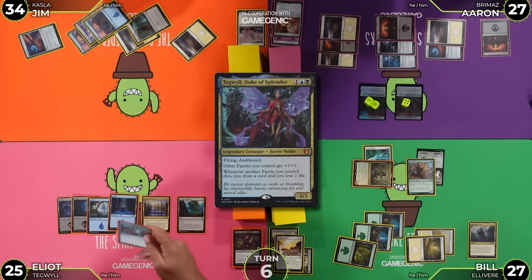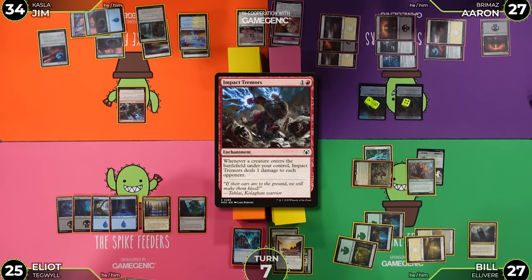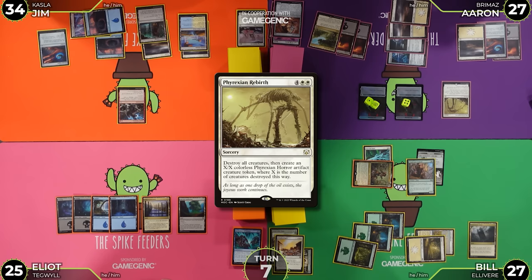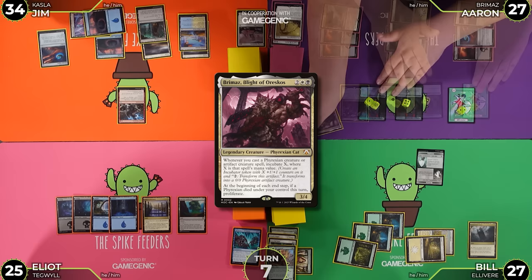I'll draw, play a land. I'm casting Frixian Rebirth — that's bad for me. I'm going to get a two-two Phyrexian here, then use six mana to cast Brimaz. That's it. The Virtuous Token is not here anymore. I'll draw, play this Plains, and just because I can, I'm going to play this Oxdrover. Big fan of Oxdrover. It's a four mana four-four with Vigilance. It cannot be blocked by Oxen. Whenever Oxdrover enters the battlefield or attacks, target opponent creates a two-four White Ox creature token and you draw a card. Impact Tremors triggers. I choose Elliot for the Ox.